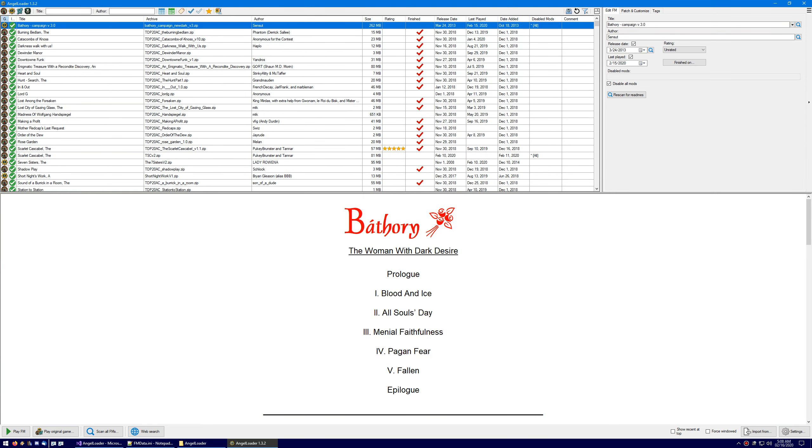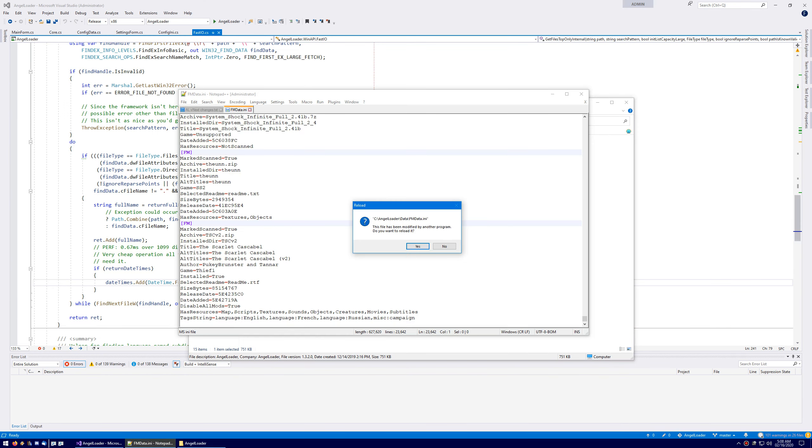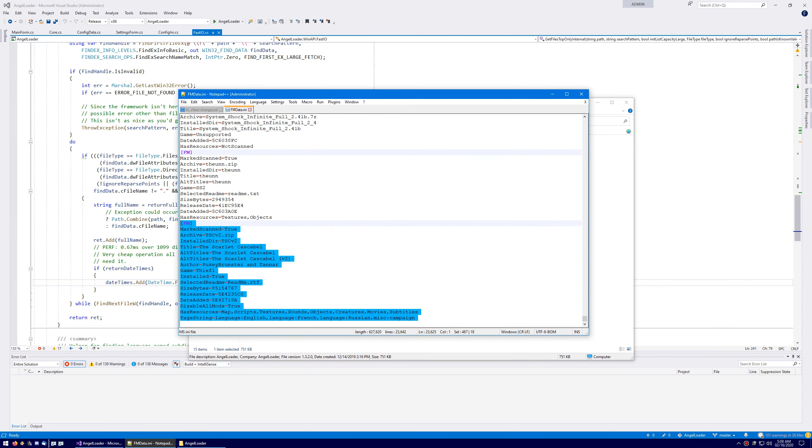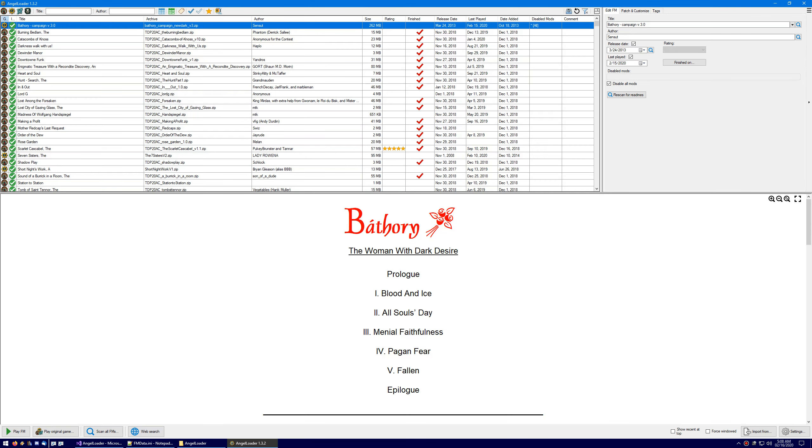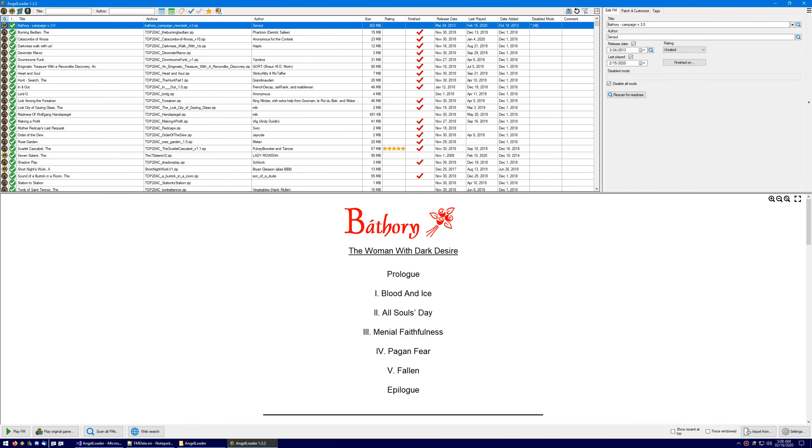Hopefully these other new features will improve things. I've also fixed a few small bugs — nothing catastrophic, just a few things I came across. For example, if you've just added the Scarlet Cascabel updated and it's not in the database yet, you start Angel Loader and it has the scan window. Previously, if it was just one new FM, there wouldn't be a progress window and it would just freeze while scanning and then unfreeze. That was a bug, so I fixed that, and a couple other silly corner cases.